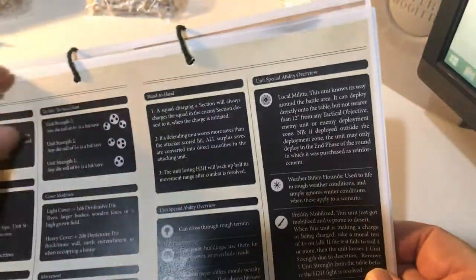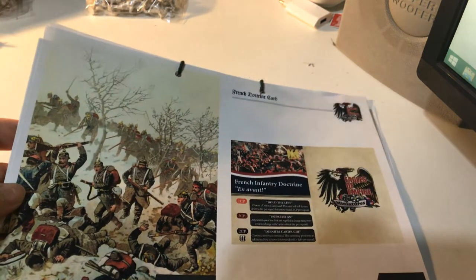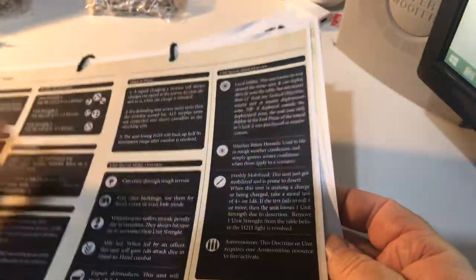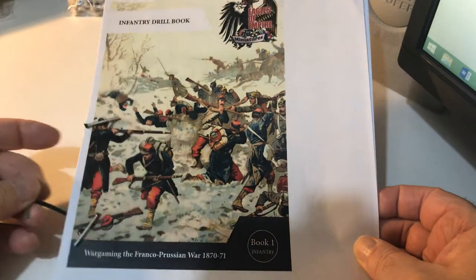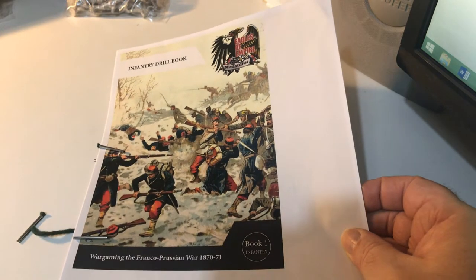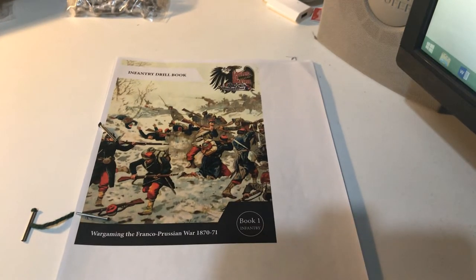It's a squad-based game: small squads of seven models on three bases, placed into two groups which make up a section. You can have as many sections as you want. So that is basically the infantry rules — and next video I'm going to talk about the cavalry and artillery rules. I think we'll probably see that you need to spend ammunition to activate cavalry and artillery.